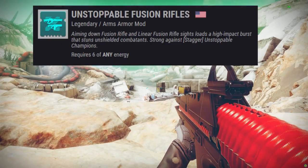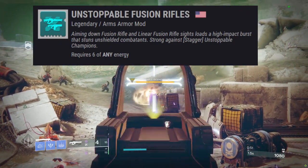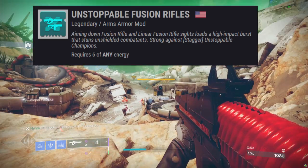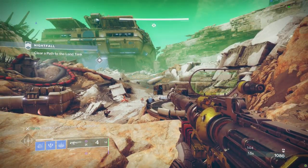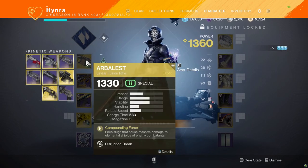Unstoppable Fusion Rifles is an armor mod that allows both Fusion Rifles and Linear Fusion Rifles to have the ability to stagger Unstoppable Champions. Normally, you will see a buff called Unstoppable Shot on the left side of the screen after aiming down sights for a short period of time to activate the mod.